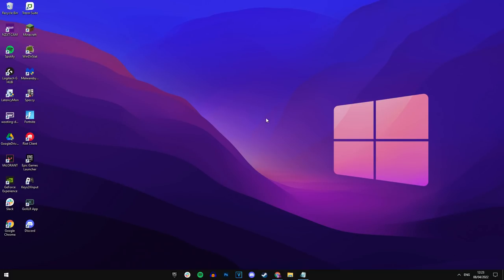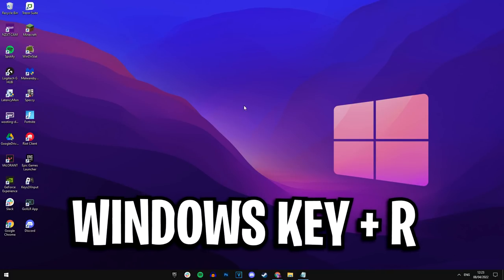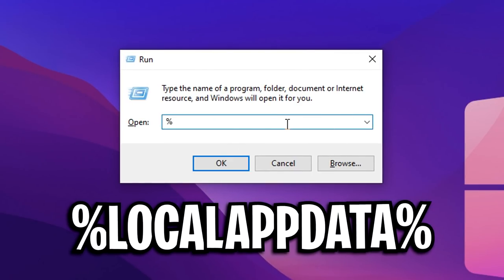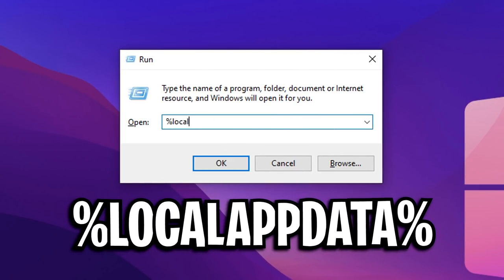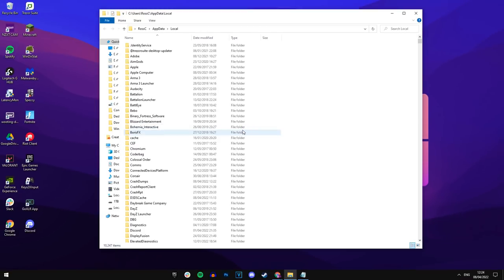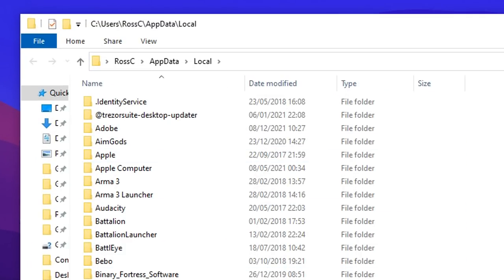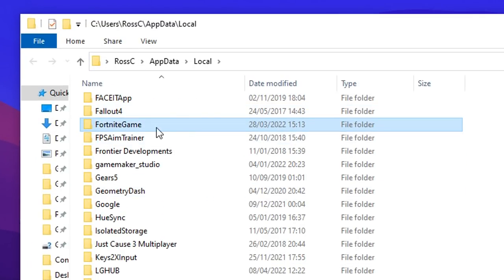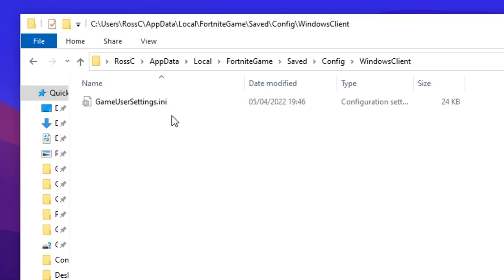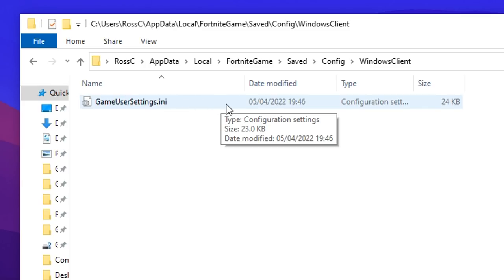After that, find the config by pressing Windows key and R at the same time. A run box should appear. Type in the following command: %localappdata%. Press OK. Inside this local folder, find the Fortnite game file by pressing F. Go inside Fortnite game, then saved, then config, then Windows client, and you'll see the config file right there called game user settings.